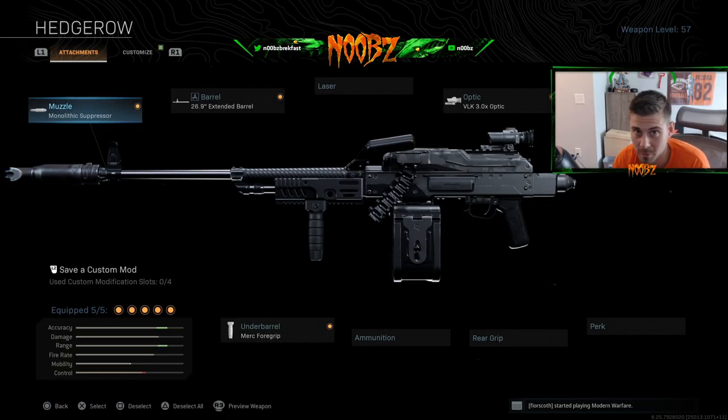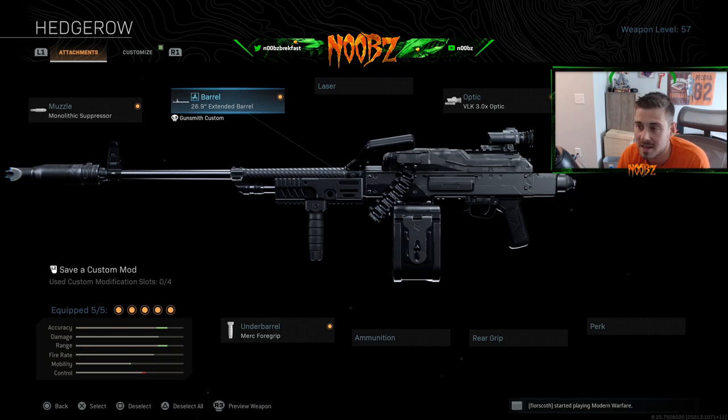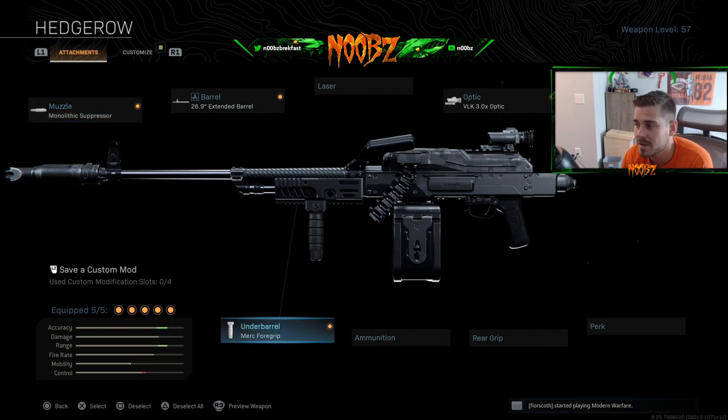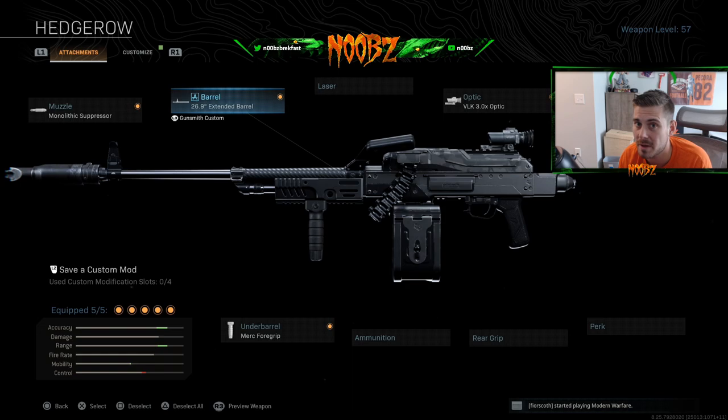Here's where you get to mess around with the customization a bit. This is my personal favorite build. You can't see it here but I have no stock on. The VLK optic — if you've ever used it, you know it's legit. The extended barrel is the longest barrel you can put on this, and the monolithic suppressor — you want to run that on pretty much anything in Warzone. Merc foregrip. With no stock we're getting back some of the accuracy we're losing with the mobility. So this is a build that has a lot of mobility and a decent amount of accuracy, right in the middle.